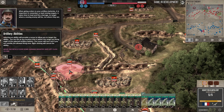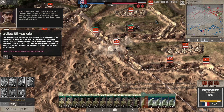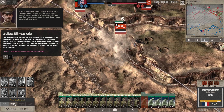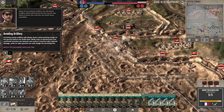Anyone who says they do not fear artillery fire is lying or insane. Our artillery is raining down on the Germans. The ability places a brief warning decal on the ground before a shell lands. Artillery fire is not exact — shots will land randomly within the area. Artillery shells can cause friendly fire, so you can accidentally shell your own troops.